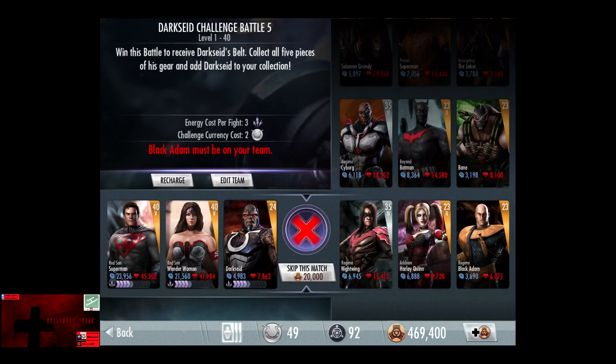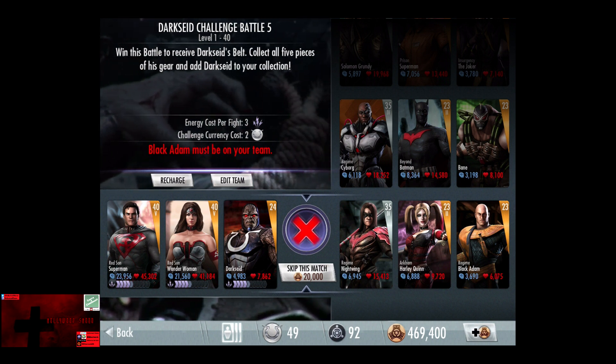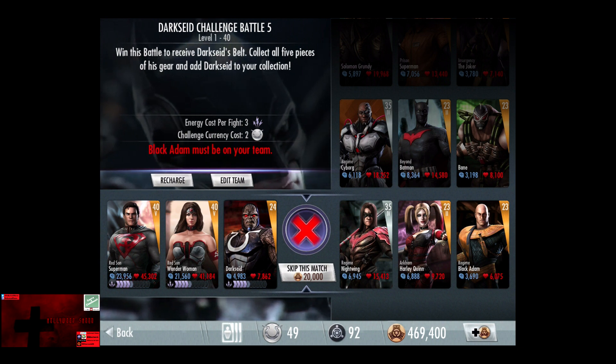In the fifth challenge, Black Adam must be on your team. The cards start off at level 35, Elite 4, silver, going to level 40, I believe. And the gold cards go up to level 30, however, not gaining promotions.